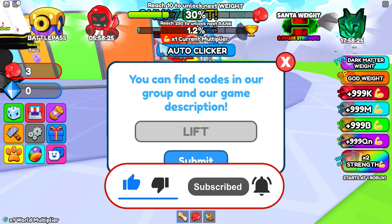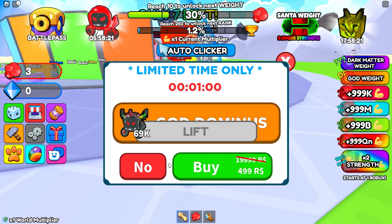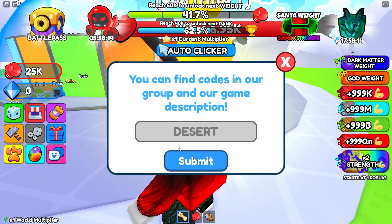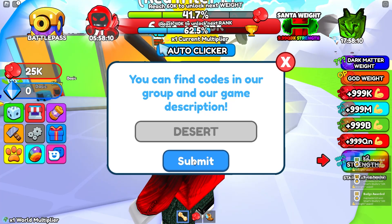Our first code is called 'lift'. Lift actually gives you 25k strength, which is an awesome code that basically gives you a lot of strength. Make sure that you subscribe and check out my website where you can read more codes.